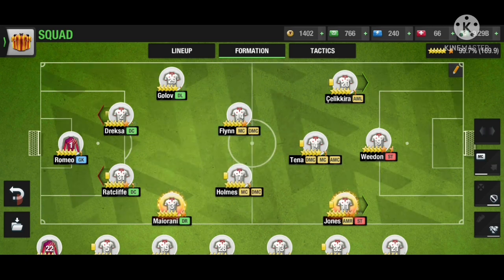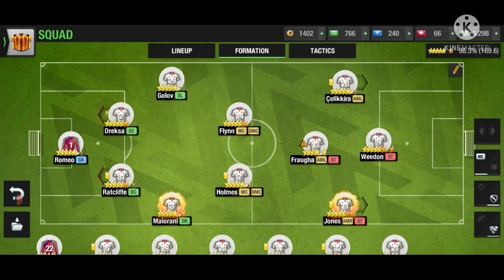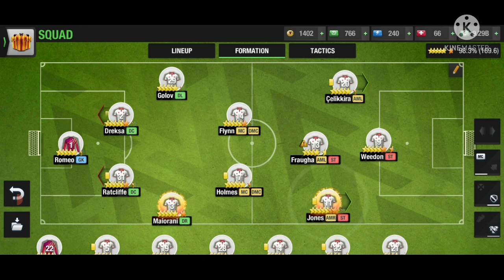We're going to switch the attacking midfielder position for the striker role since we're using two strikers. We want the wingers to come for the ball rather than the ball being transported to them. We'll place the wingers within the AMC box area so they move into the number 10 position and get the ball, instead of just hanging around and waiting for it.